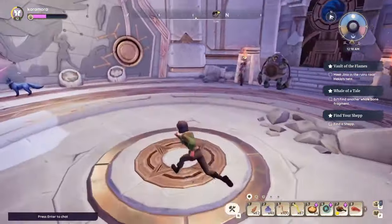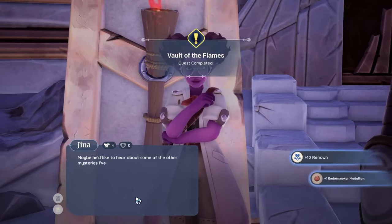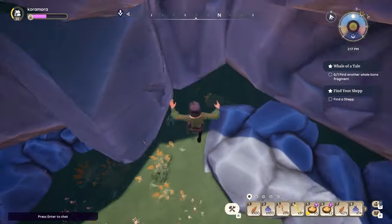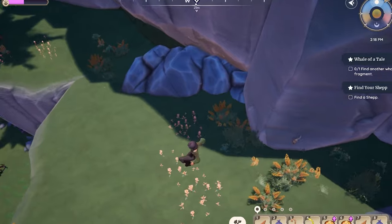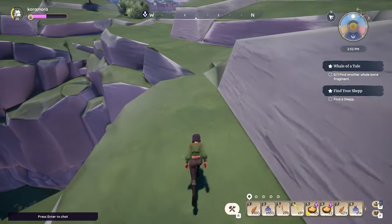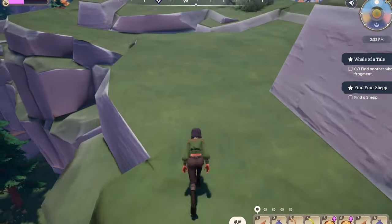The Emberseeker medallions are a pain to find. The first one just appears in your inventory from Gina, but the other five? They don't do this — you have to work for them. You have to go find them, and they are in places that you'll randomly stumble upon. Here are all the locations of the Emberseeker medallions.